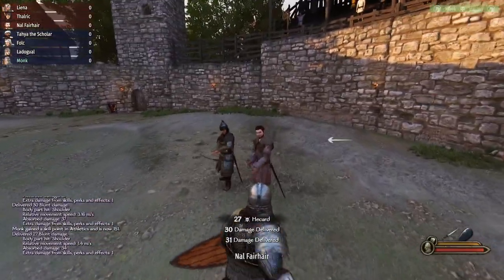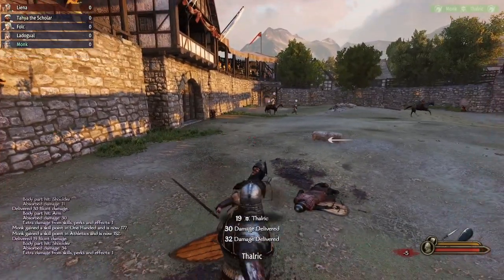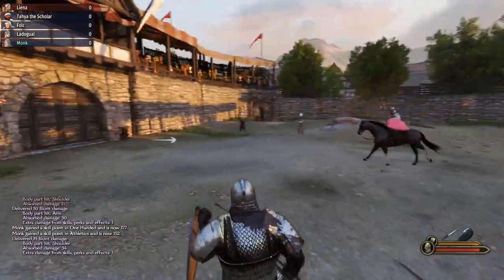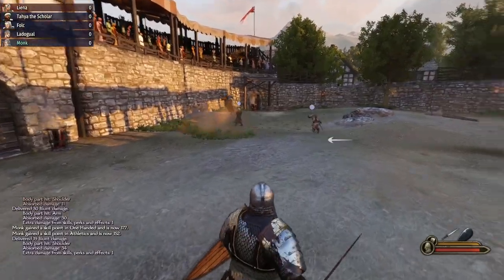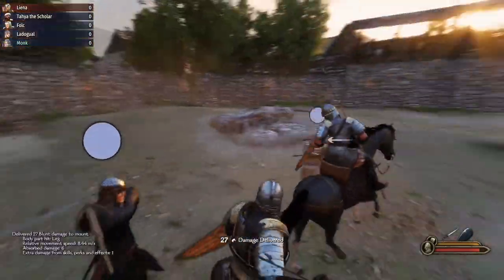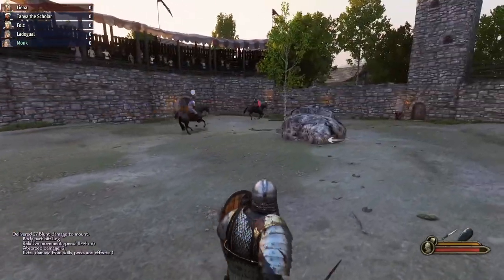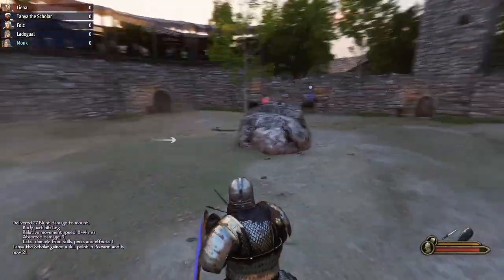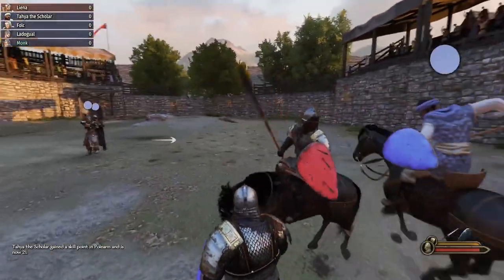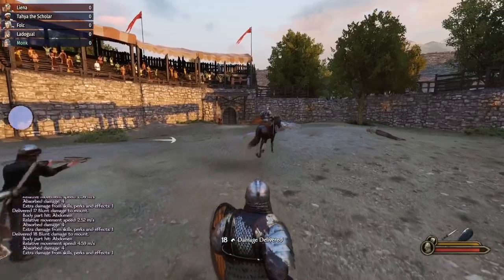For new players and players that haven't put a huge amount of time into these games, it can be really difficult to decide where to put your money. Workshops typically cost 30,000 to 35,000 dinars, and caravans cost 15,000 to 22,500 dinars. Choosing which route to invest in can be really difficult, but in this video I aim to explain the benefits of each.